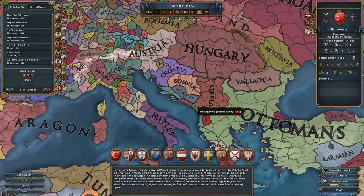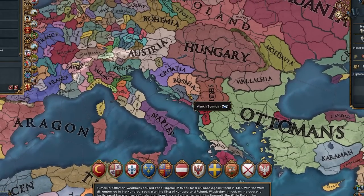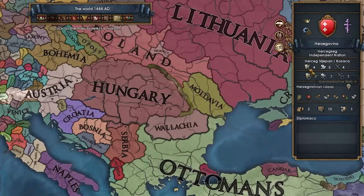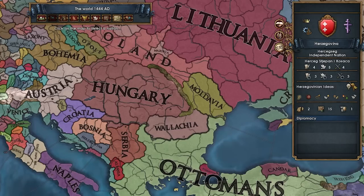We're also surrounded by powerful nations like Hungary, Croatia, and Venice. Even though dealing with the smaller neighbors might not be that hard, we still have the threat of the Ottomans looming to the south. We start off with an awesome 4/5/4 ruler, we are Orthodox, and our national ideas are actually pretty good.